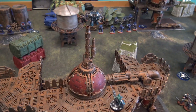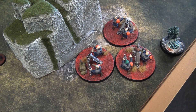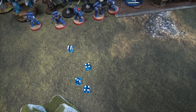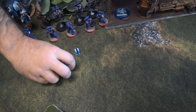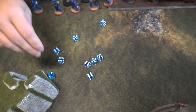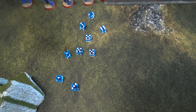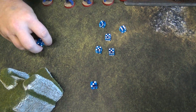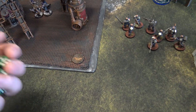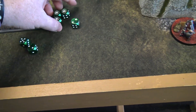The Thunderfire Cannon uses Suppression Fire for two CP, firing twice. First volley into my Brood Brothers: nine shots hitting on twos, all hit. Strength 5, threes to wound — six wounds. AP minus two plus cover gives six-up saves: making three, three dead. Second volley into my mortar squad: eleven shots, two misses, strength 5 threes to wound, six AP minus two wounds — enough to kill the whole squad.